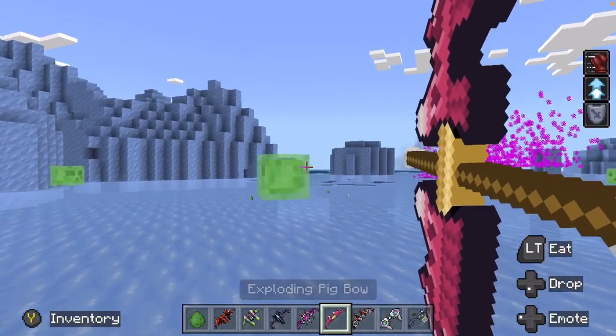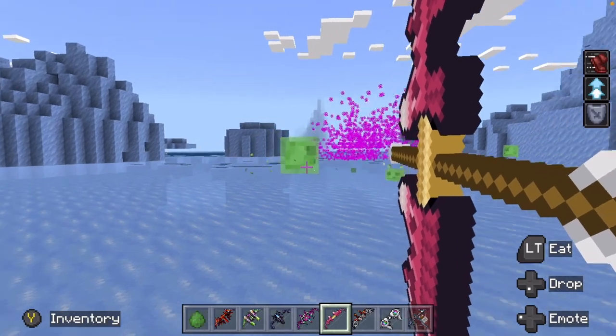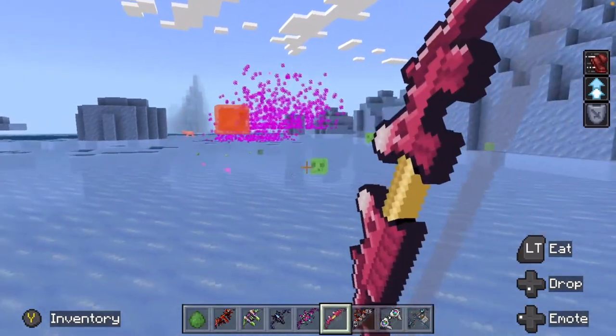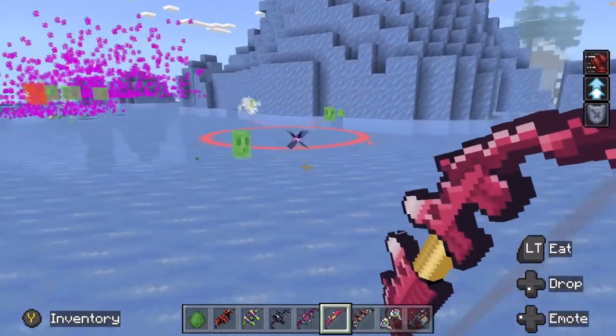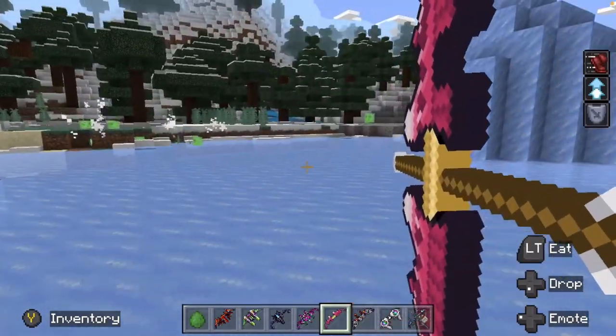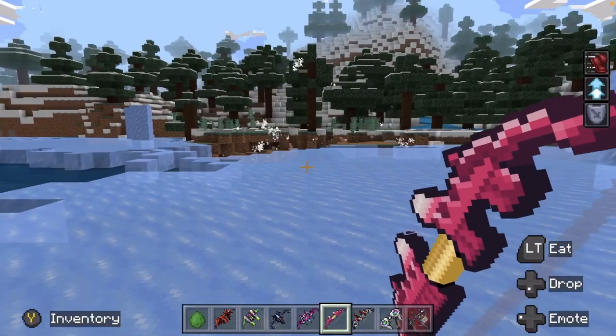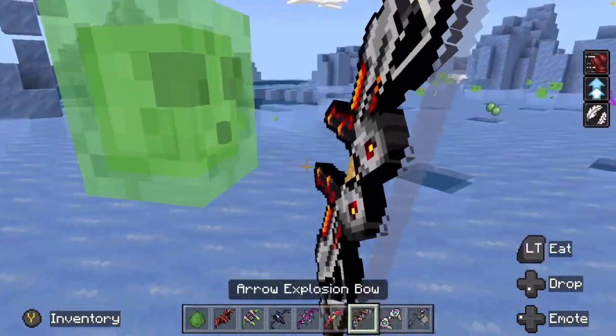Next up, exploding pig bow. That's kind of a strange one. So this one's like you shoot it at their feet and it places something. Interesting.